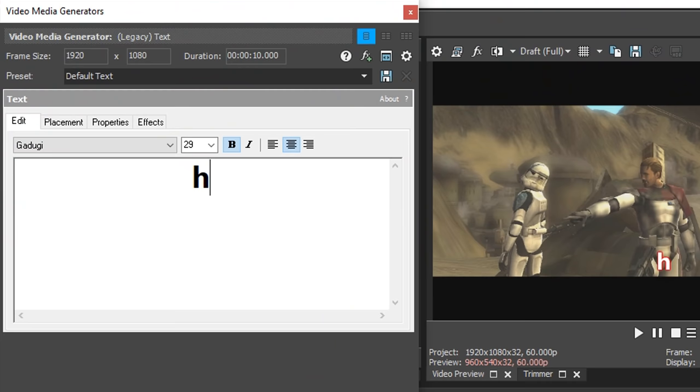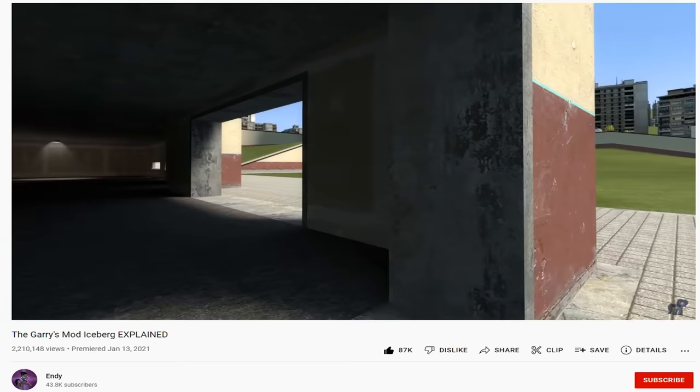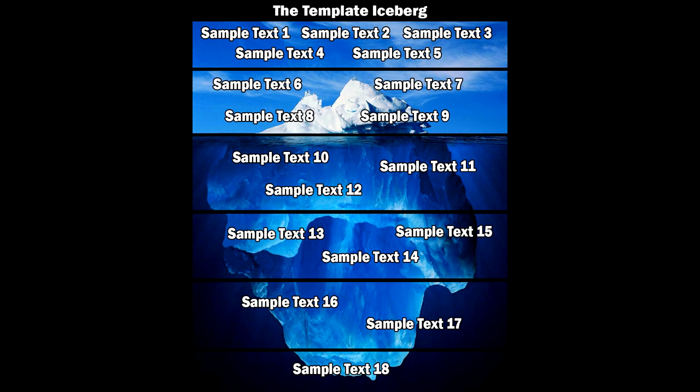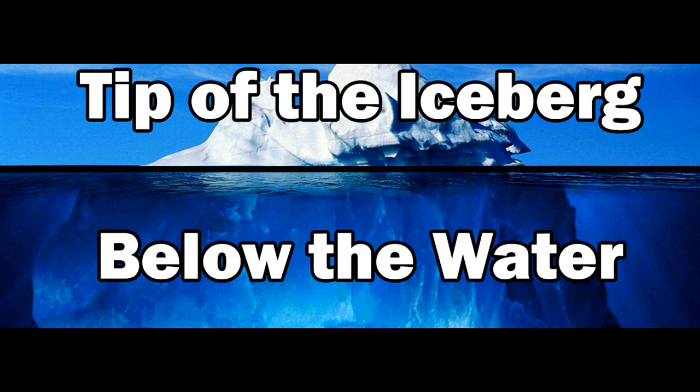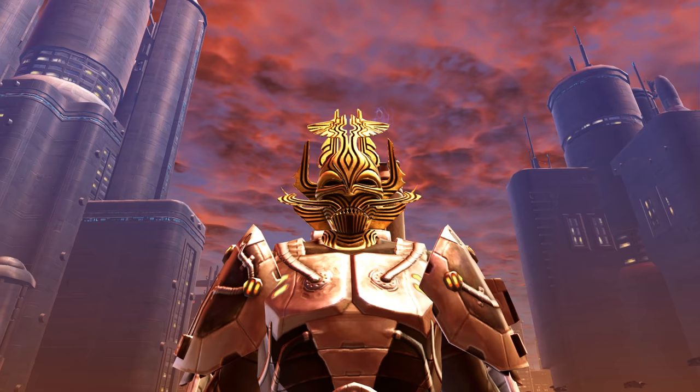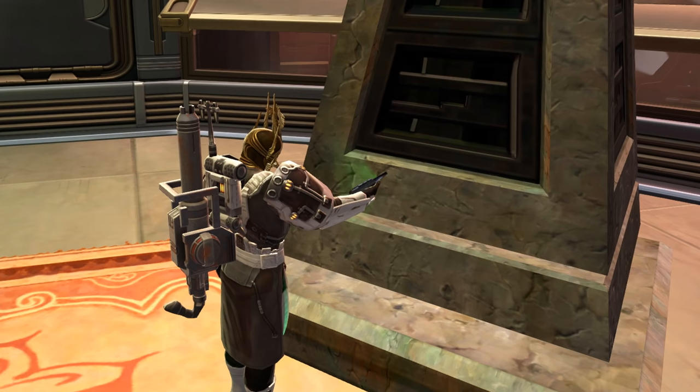While subtitling my recent videos, I've gotten into the habit of playing Iceberg Explained content in the background. The idea is someone makes a chart of a topic with an iceberg picture behind it. The top entries are common knowledge of a subject, and the further you go down, the more obscure and unknown the entries become. I thought I'd take a stab at this format. Today I'll be covering the SWTOR Iceberg created by the Instagram account Memes of the Old Republic.